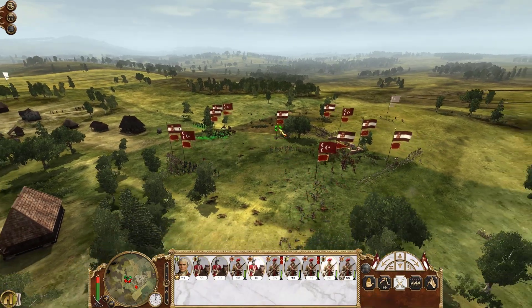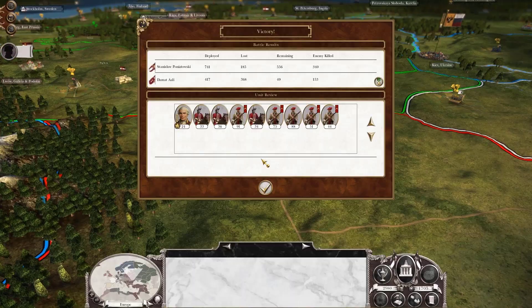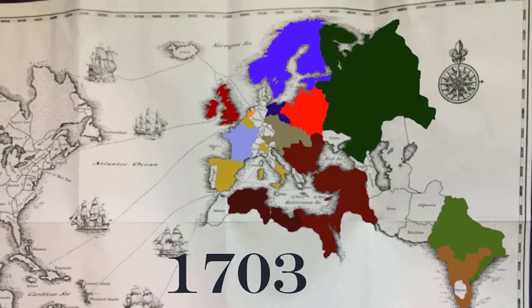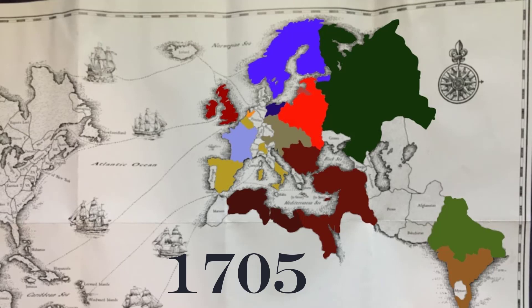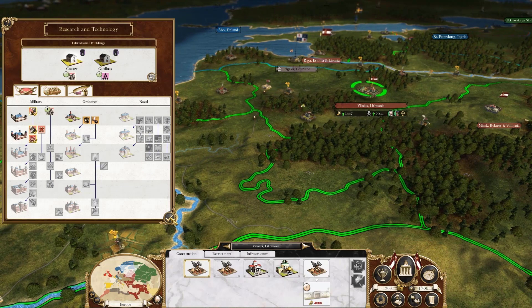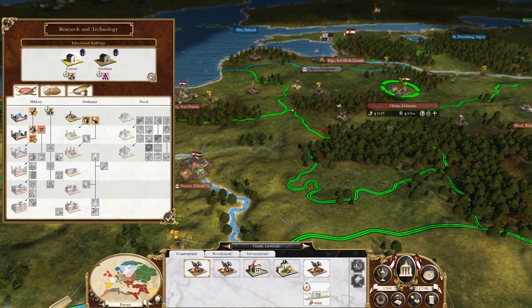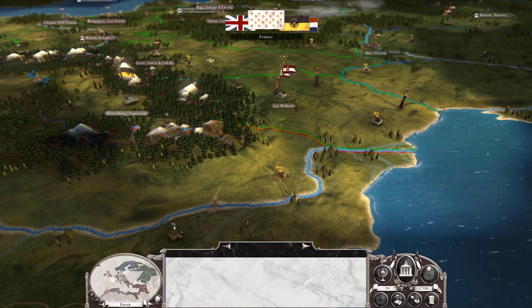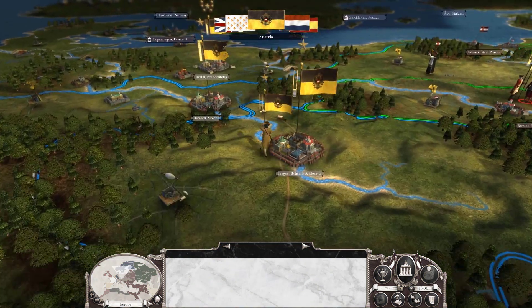With superior tactics and better morale than our Ottoman counterparts, we quickly take the field in Moldavia. While still only in the year 1703, we are making great advances as we move and approach into 1705. Our military tech is going quite well as we already have ringed bayonet, military flintlock, and we are now researching carabiners. The addition of another college is not hurting either.